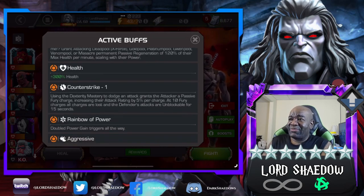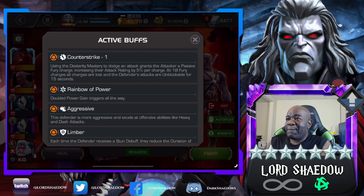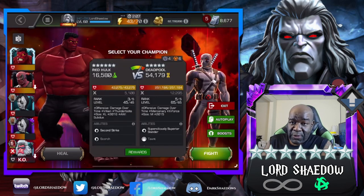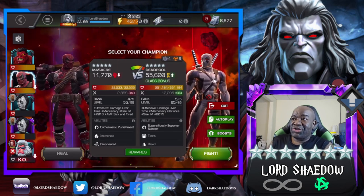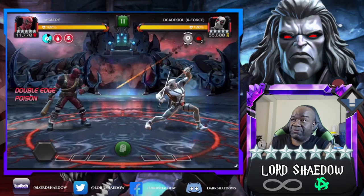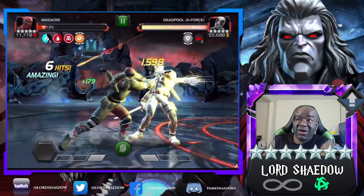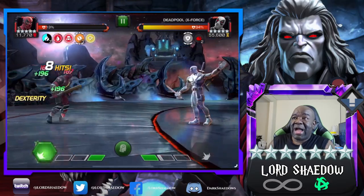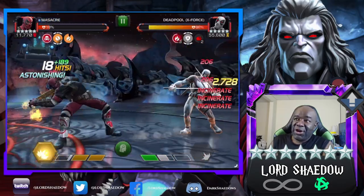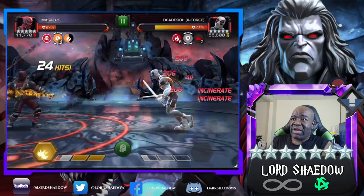We're here at the boss — he's aggressive. We've got Counter-Strike, Rainbow of Power, and Limber as nodes. That power gain is always annoying. A nice thing about the Limber node is that the Massacre and Domino synergy means I will always be able to parry and heavy no matter what. Look at that — in the beginning I wasn't even trying to hit him, I was just trying to back off, and still I got caught. I went in with him just because I wanted to do a little bit more damage, but at this point I'm just like — all right, back off.